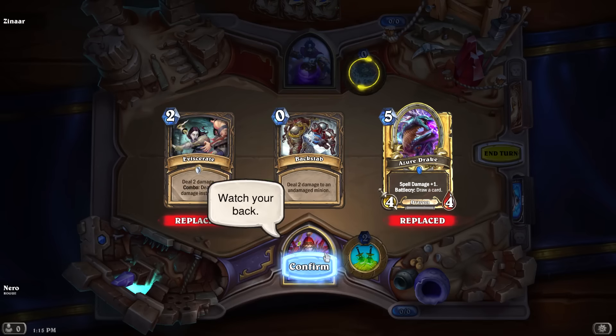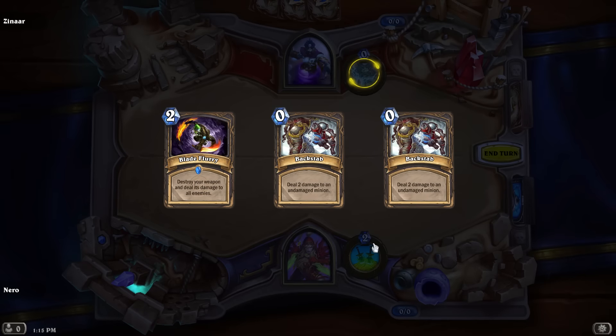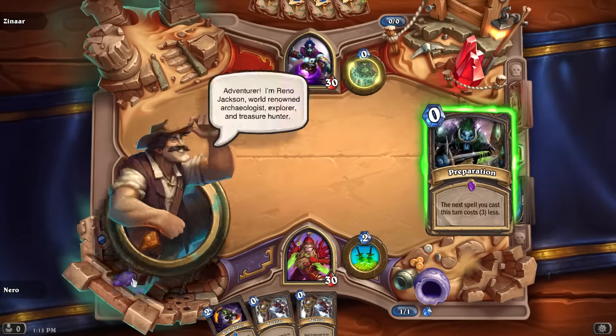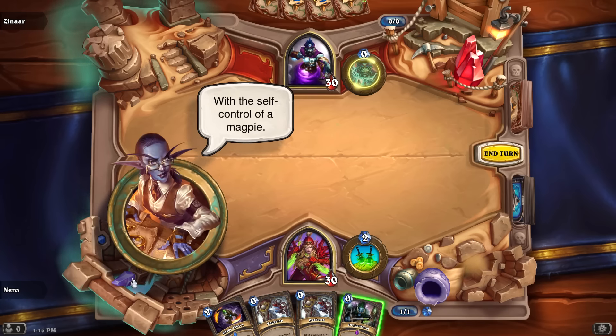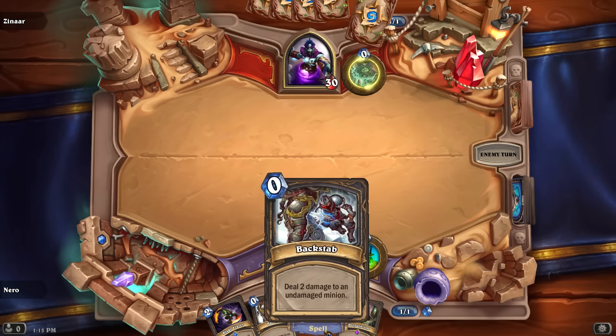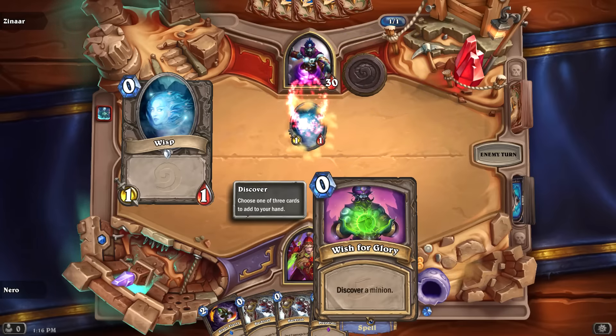At least it'll be quick. We'll keep Backstab, Blade Flurry — double Backstabs, I'll take that. This guy is going to be giving me a wish. I like the new board to play around with. Turn one — we can't really do anything unless I prep. He gave me a wish, so I get a wish for glory.